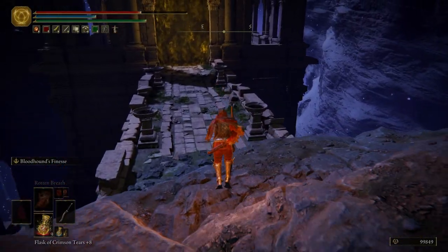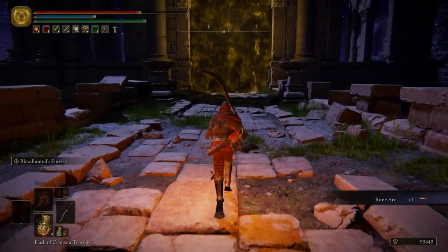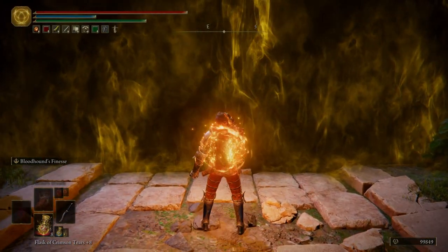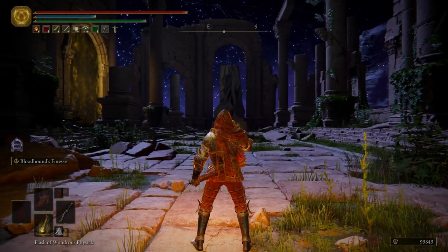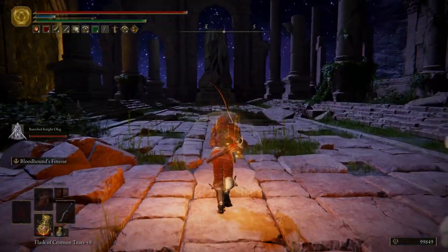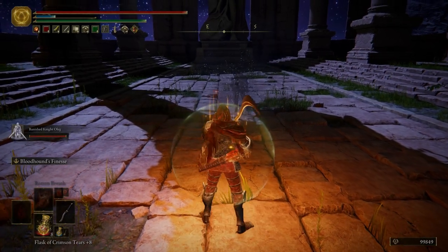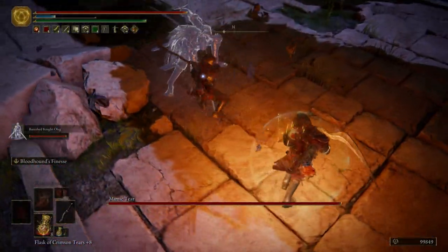Come down here. Now this boss that we're about to fight, you can cheese it very easily by taking off all your armor and your weapons and going into the boss fight and waiting for it to spawn, because it is a Mimic Tear. We haven't met any Mimic Tears yet — this is going to be the first one. I'm not going to cheese it; we're going to fight it the way it's supposed to be fought. But if you want to, just take off all your armor and weapons, wait for it to spawn with nothing, then put all your gear back on once it spawns and start kicking butt.